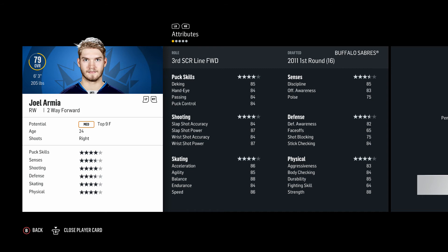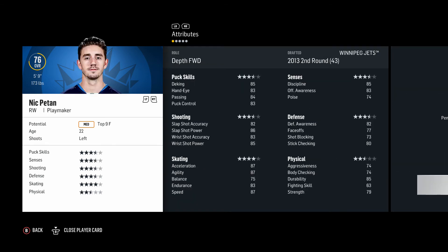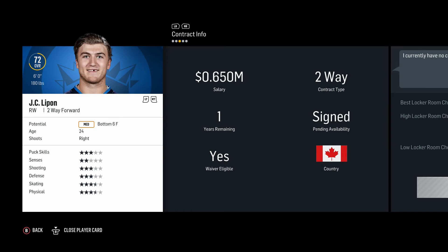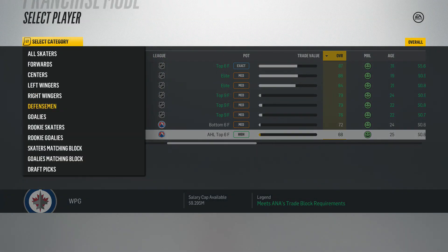I really want Ehlers, Laine, and Scheifele on a line together as our first line — I think they'd produce really well, and if they don't we'll switch things up. Joel Armia is a third line scorer at 79 overall, medium top nine, on the last year of his contract. Marco Dano at 22, medium top nine, could get up to 81 or 82 overall — also on his last year. Nick Batan at 76 overall, JC Lipon at 72 overall, and Buddy Robinson at 68 overall round out the right wings.